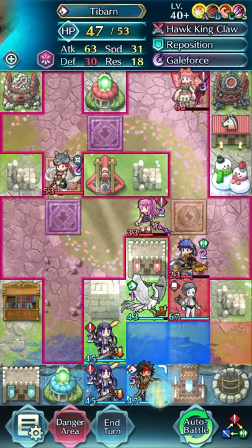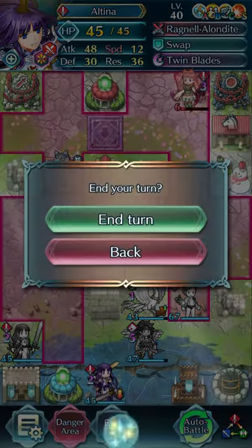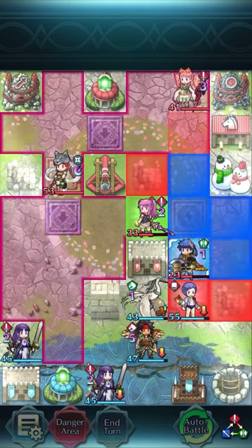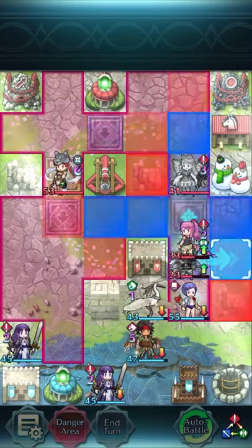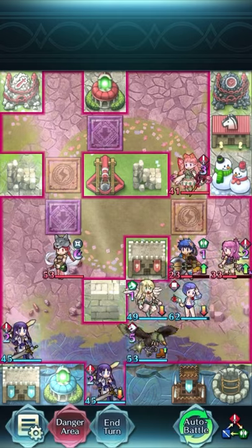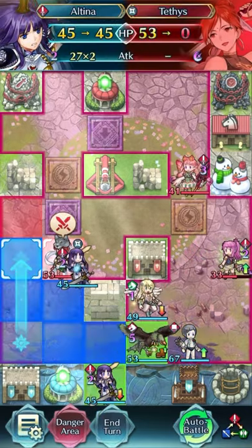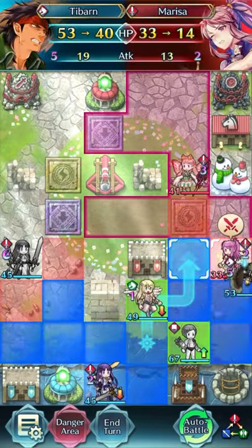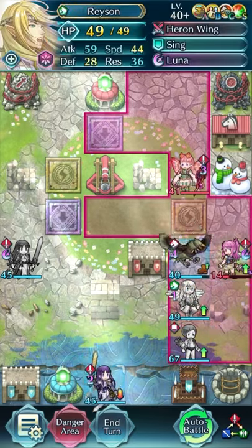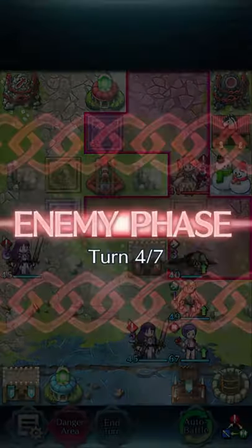Let's see how I did it — I think I put Tibarn here, put her here, and left it at that. So we can take out Ike with Laurence. Now we can take out Tethys with Altina. Now we can take out Marissa with Tibarn. And yeah, that is my clear of RZL's map.